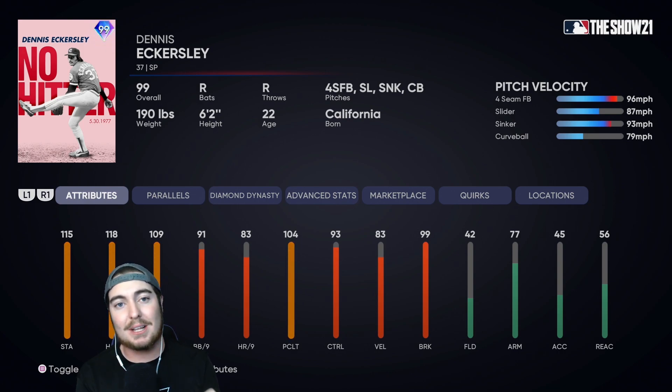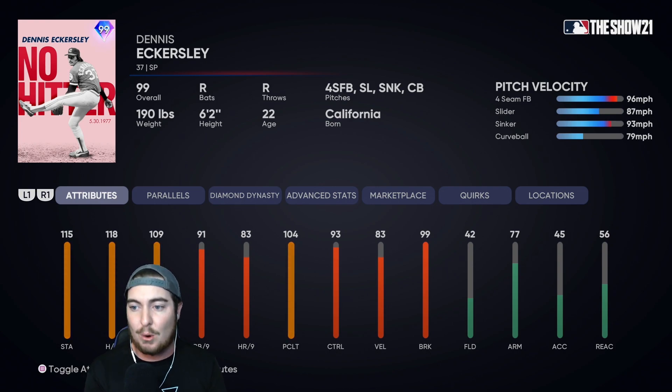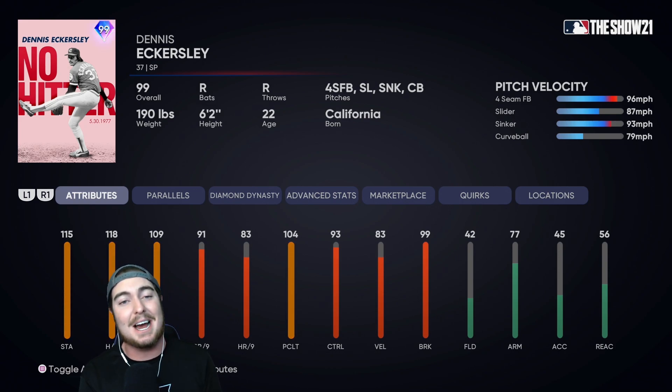We have never seen a Dennis Eckersley card like this before in MLB The Show. We always get a very good closing pitcher version of this card, which we have again this year, but never a starting pitcher version ever. If there's ever a starter Dennis Eckersley, it's always like a silver or a gold, and that's why I'm so excited about this card. We can use that glitchy sidearm motion for nine innings potentially. He's got 115 stamina, 118 hits per nine, 109 Ks per nine, and a pretty good repertoire — a four seam with good velo, a slider, curveball, and a sinker. We are going to jump into a legend-ranked seasons game and see if he's good.